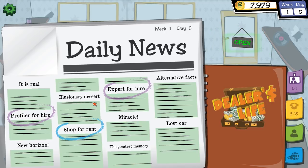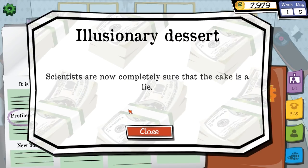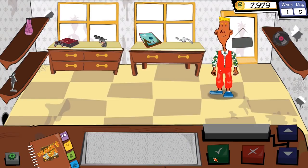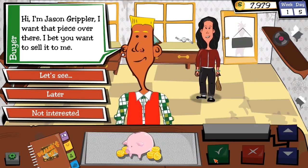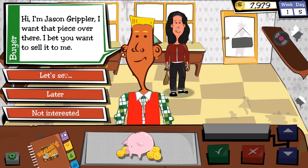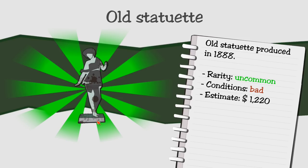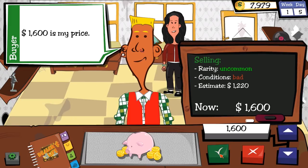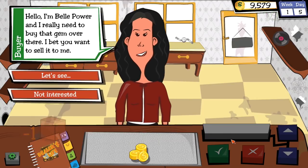The news reports scientists are now completely sure the cake is a lie. Then a customer — wearing an outfit like the Fresh Prince — Jason wants to buy the old statuette I rolled in with. I never bought it so pure profit. How about 1,600 bucks, Fresh Prince? There we go — now we're cooking.